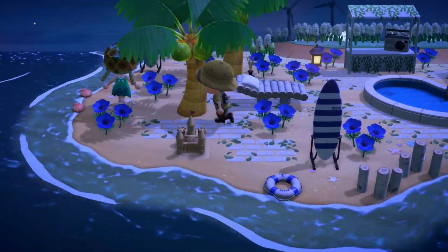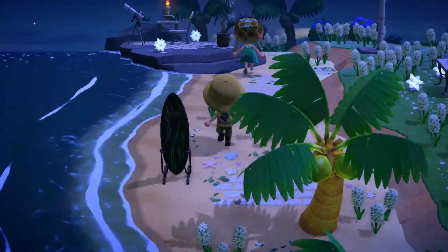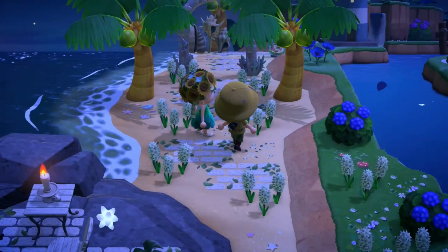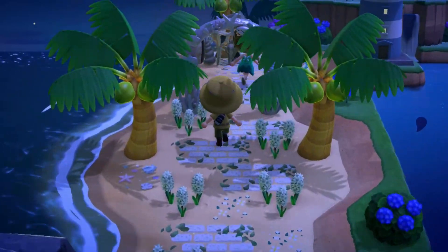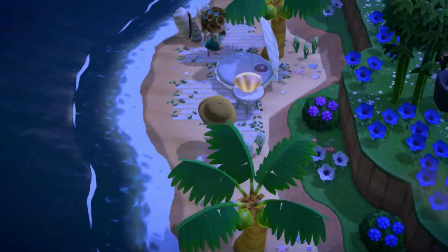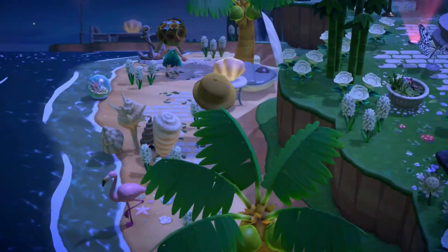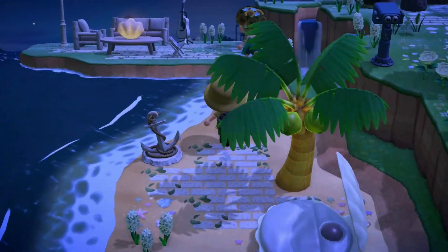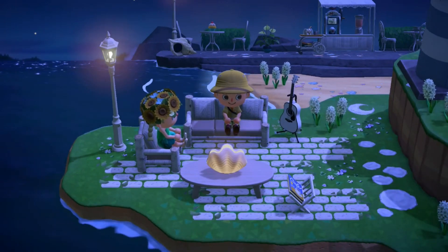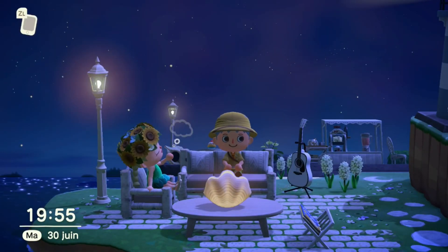Let's continue our tour. I got some more surfboards, and here we've got another little stargazing area. Wow, there's so much detail — we've got the lighthouse here, and a lot of seashell furniture. And here we've got a little chilling spot with a guitar.